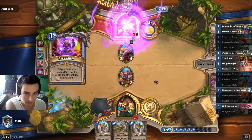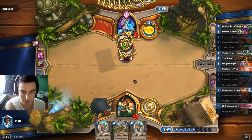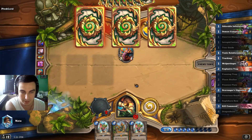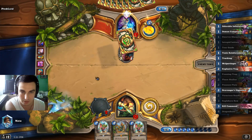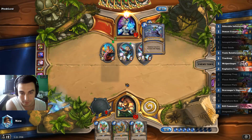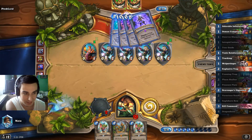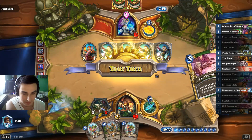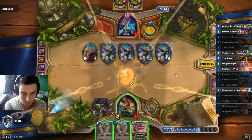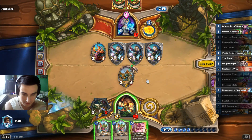There's Evil — Learn Draconic, Learn Draconic. Magic Trick — wow, he got a lot of cheap spells. Are you kidding me? So we need Explosive, Kill Command — we'll save that for later. Kinda expected.